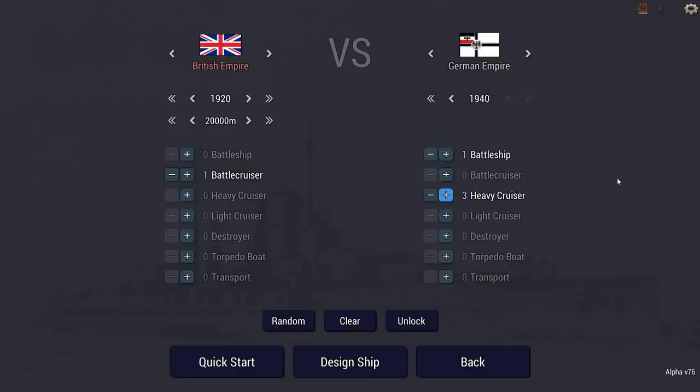Welcome back everybody to another Taskmaster challenge here on Ultimate Admiral Dreadnoughts. This one is a true challenge - we're a British battlecruiser with 1920 tech against a battleship and three heavy cruisers from Germany with 1940 tech. The fastest person to sink all German ships without deck-mounted torpedoes wins. If none manage that, the one using deck-mounted torpedoes who's fastest wins. If none manage that, the admiral who stays afloat longest wins.